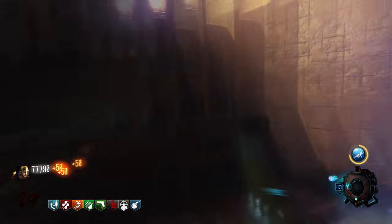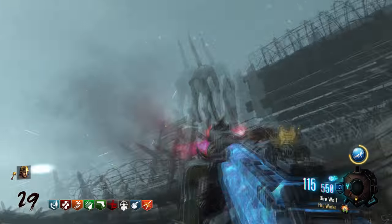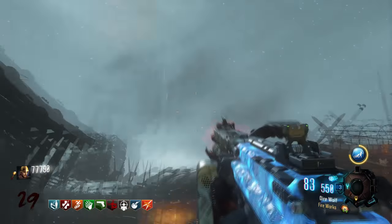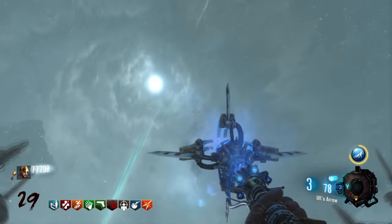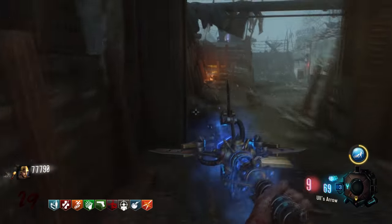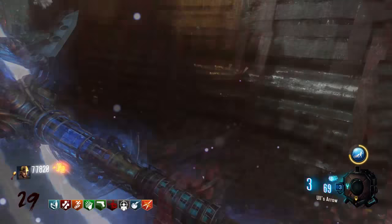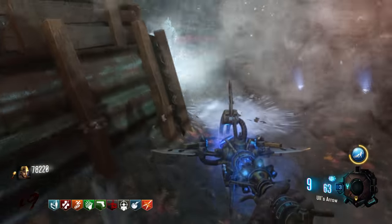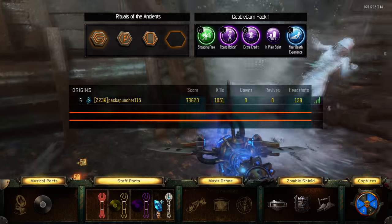A very simple guide showing you how to do it. All you have to do is look around for those red dig sites and zombie blood, assuming you already have your golden shovel. And there you go — nine perks on solo Origins. Very, very useful. You don't have to use a single Gobblegum at all. Nine perks without Gobblegums — no pay to win here.